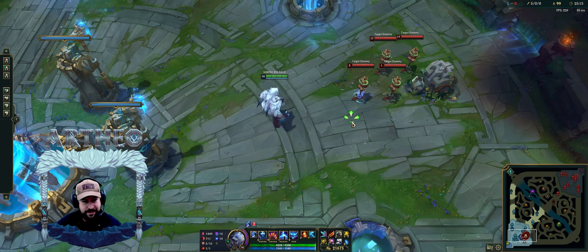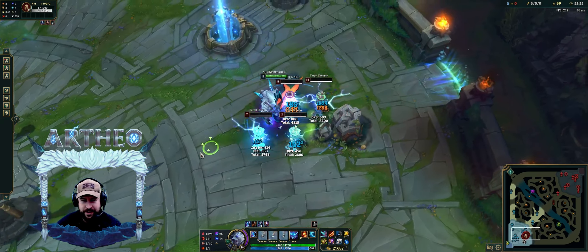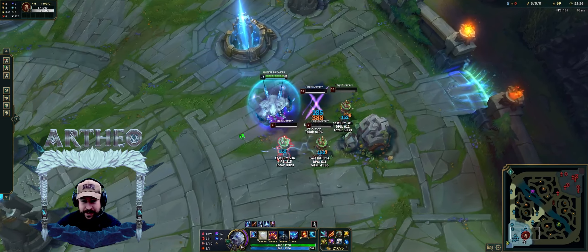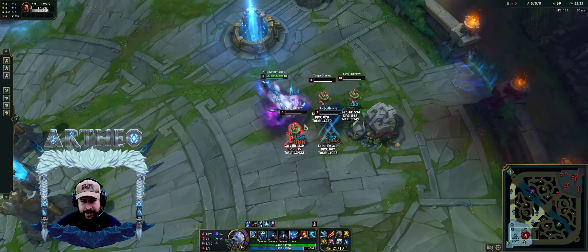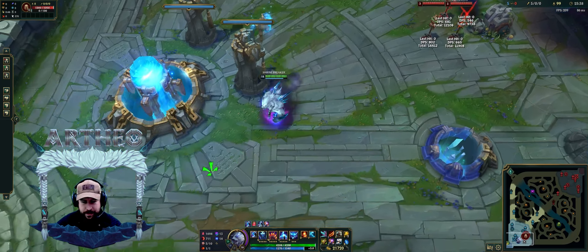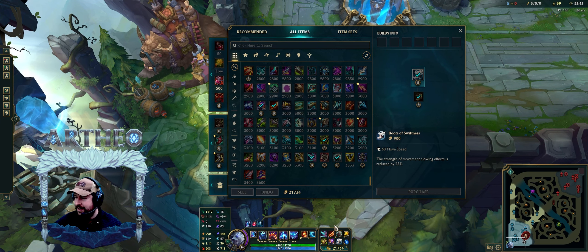With Lethal Tempo? Jesus. I just can't imagine. That would be broken. I don't even have Nash's in here, but for a good reason — Riftmaker is enough. You want to scale HP and be a little tanky, then walk back, regenerate. Get a bit of movement speed. There's all kinds of fun builds we can play. It's endless.